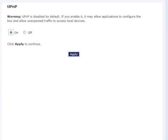In the UPnP screen, make sure that the radio button next to On is activated. Then click Apply.